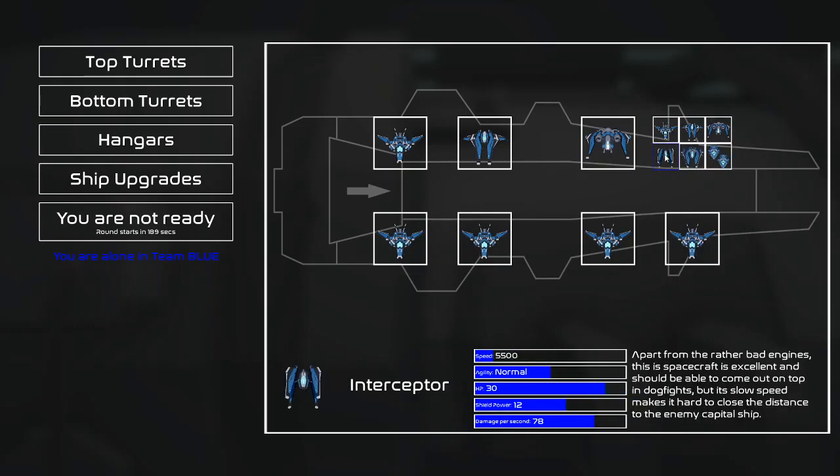And then there is the interceptor. Apart from the rather bad engines, this spacecraft is excellent and should be able to come out on top in dogfights, but its slow speed makes it hard to close the distance to the enemy capital ship. It's good for probably leaving your ship to go and kill enemy interceptors, or to kill an incoming torpedo or enemy fighter. But other than that, it's not really something I would typically use.